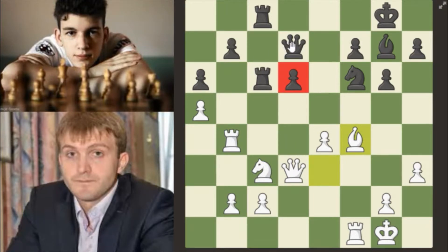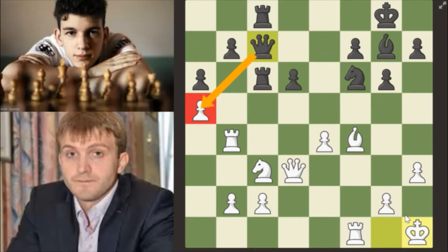Bishop e3, he takes f4, bishop takes — and now this pawn is sort of a backwards pawn. You've got to move your queen away because it's not defended enough. For example, if white gets to play rook to d1 next, this pawn is going to be in a lot of trouble. So black plays queen to c7. King h1 — in the Sicilian, white just wants to play king h1 to get out of the diagonal from this queen.